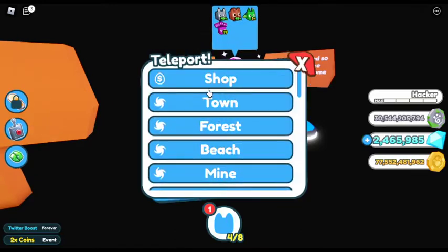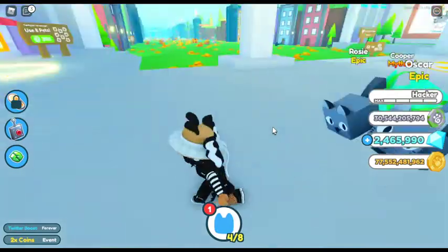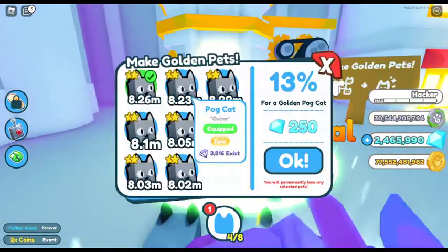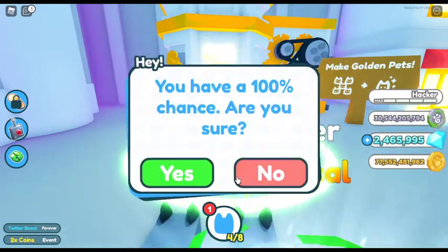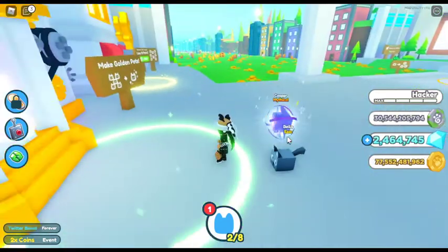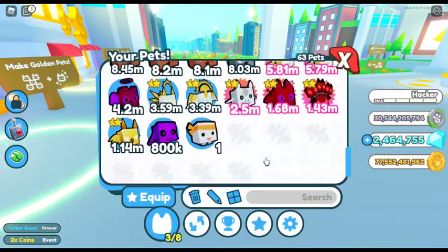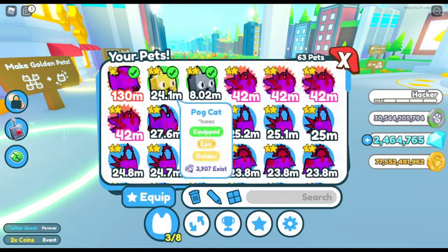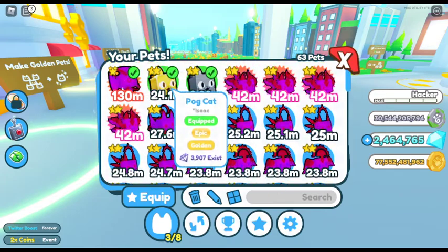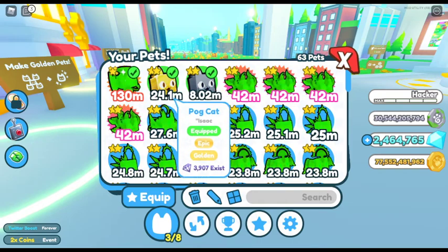Let's try to see what the stats are for a golden pet of the pocket. I think I should have enough to do a 100% pocket — yes, yes! So now we got a gold one. A gold pocket alone already has 24.1 million in stats. That's amazing!